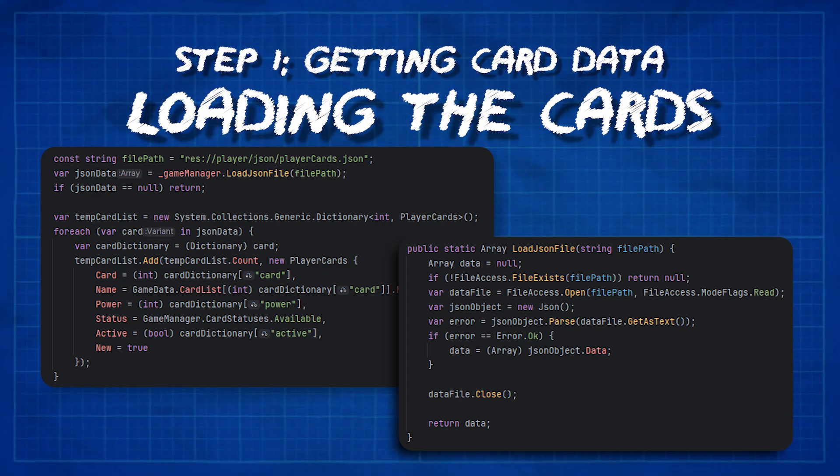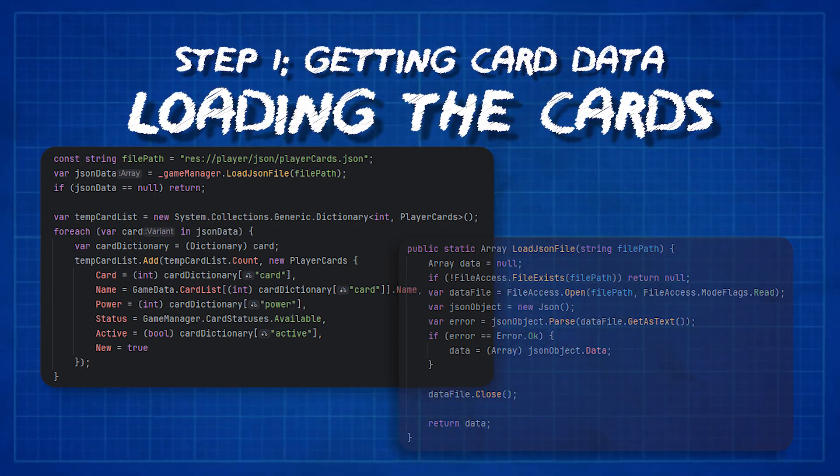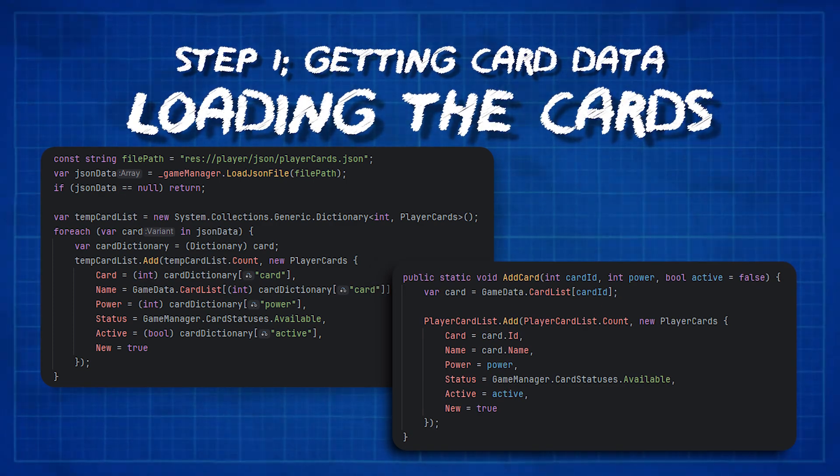Future me is gonna absolutely love this. Before moving on, I added a simple function that takes basically any ID from the dictionary list and a power value, and then gives that card to the player. So we now have a way to have a list of cards and a simple way to just give the player a card — whether or not they can use it doesn't matter right now. But with that done, I had nothing left to procrastinate with, so I had to move on to every artistically challenged programmer's worst nightmare: UI.